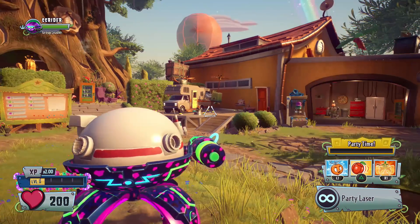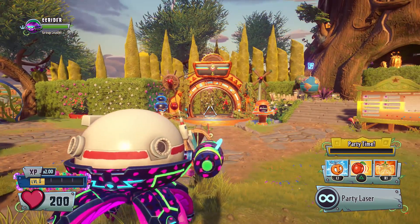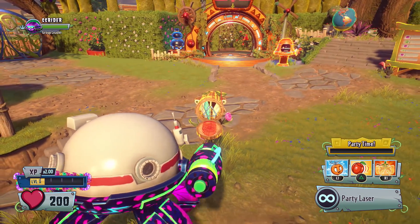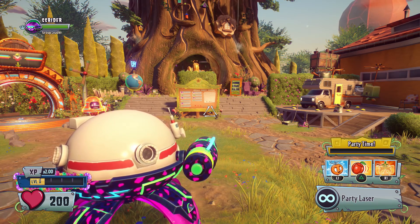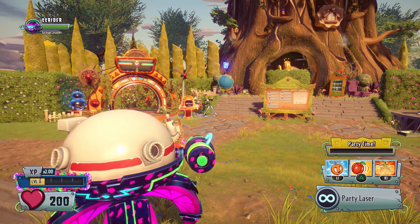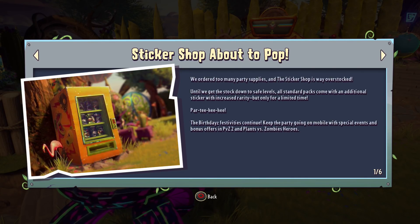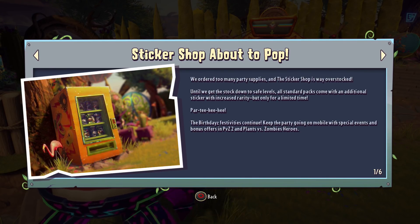Hello ZebraHerd and welcome back to Plants vs. Zombies Garden Warfare 2! Today we have some very exciting stuff going on. There is a brand new bundle that we'll be purchasing and showcasing today. You might also know that this weekend is the ninth birthday of Plants vs. Zombies. We also have the PVZ Birthday event, which means all sticker shop packs are more jam-packed — you get more stickers in them.